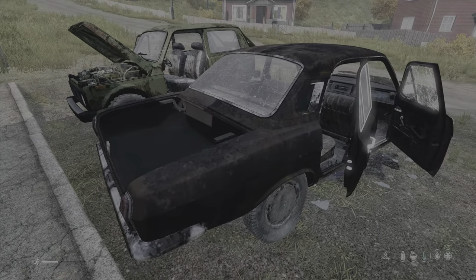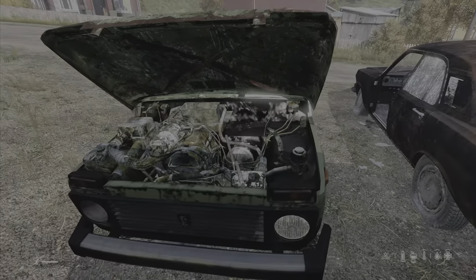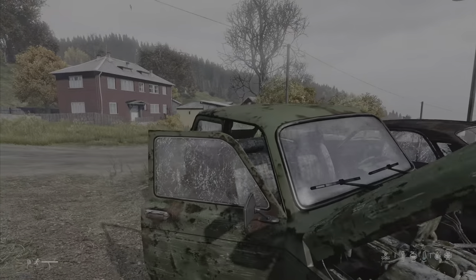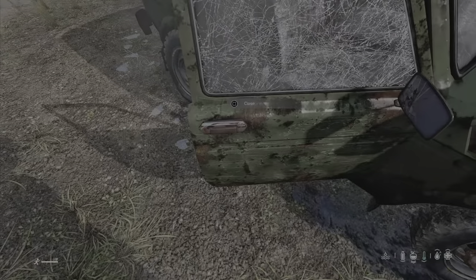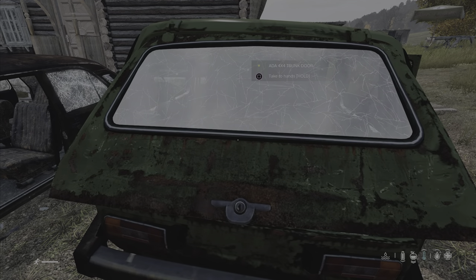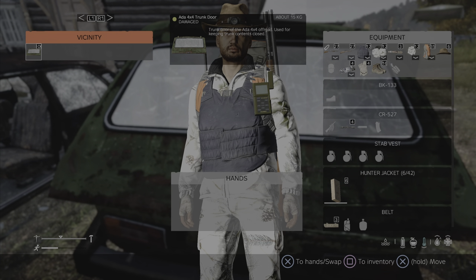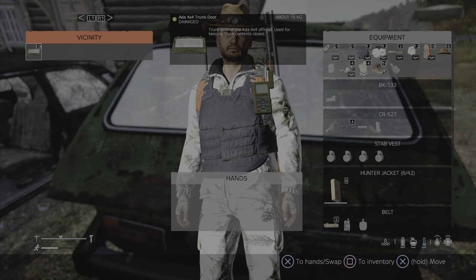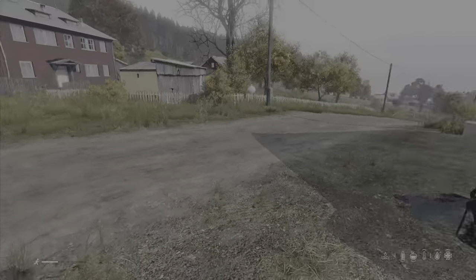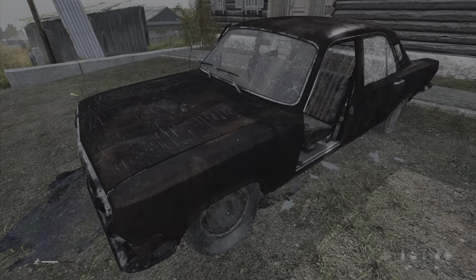This is the last of the three types of vehicle you're going to run across. Obviously this is a non-starter and this one over here is a non-starter as well. However, there are still salvageable parts on both of these vehicles. You'll see that this now says 'take two hands.' If you look in the vicinity you will see that there is a door — it weighs 100 — and just be aware there is no current backpack or container that you can fit this in to carry it around.